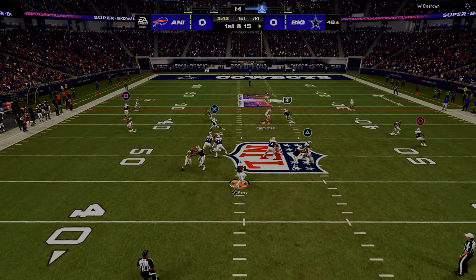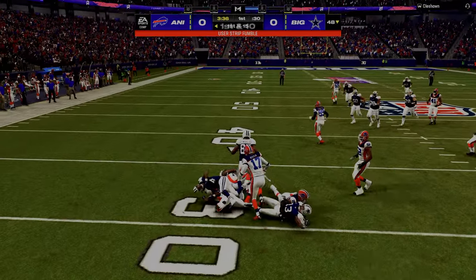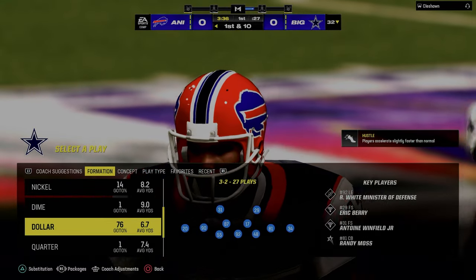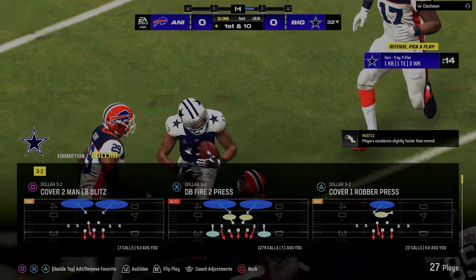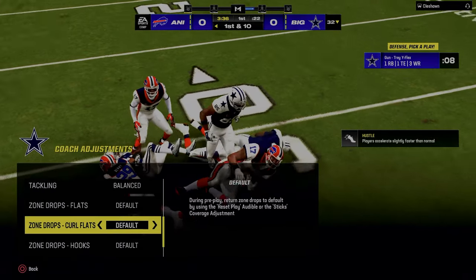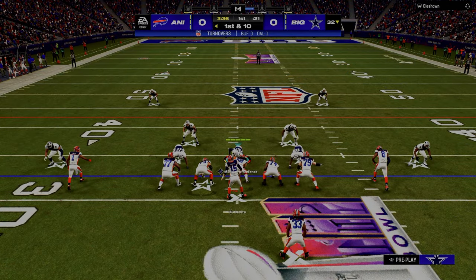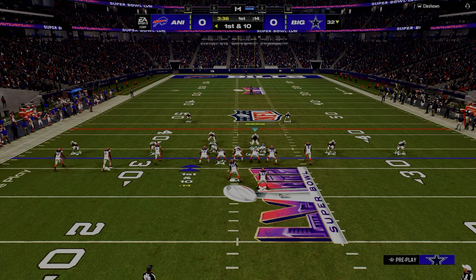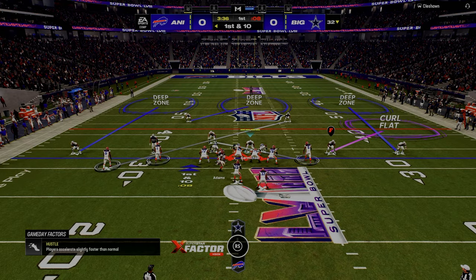The play Durham attacks a different area of the field. Durham attacks the immediate flat to the right side of the screen, the seam area to the right, and the deep area to the right. But on the left side, you have a high-low where you're attacking the middle of the field while simultaneously being able to wait on the route and attack the intermediate flat and the underneath to the left.